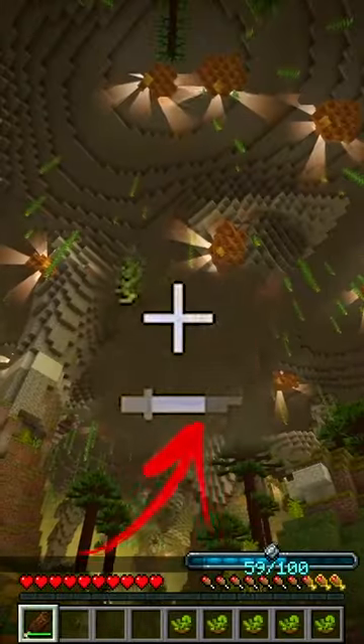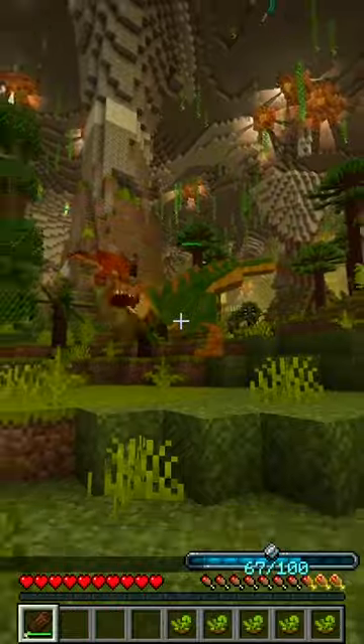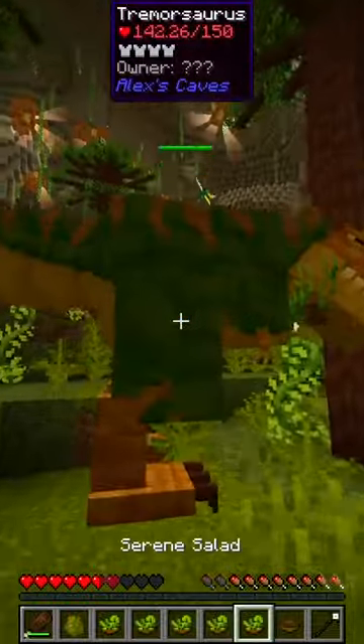The Primitive Club is a very, very slow weapon, so make sure that your weapon is fully charged before hitting the Tremorzaurus. I suggest that you bait the Scream before hitting it with a club to avoid being attacked, because the reach of the Tremorzaurus is really high.